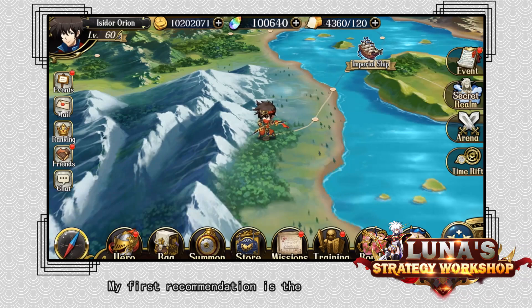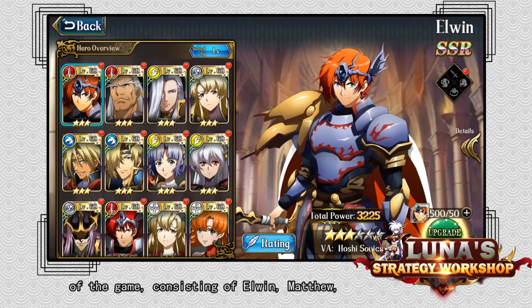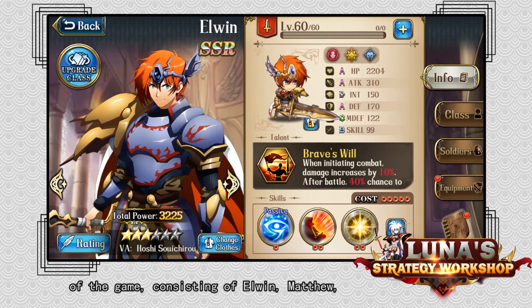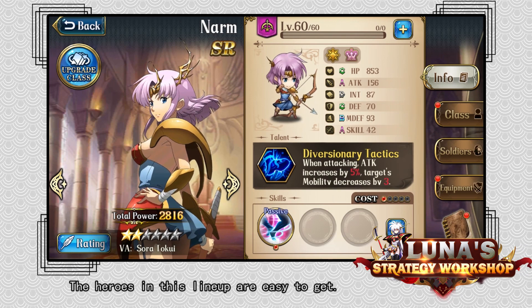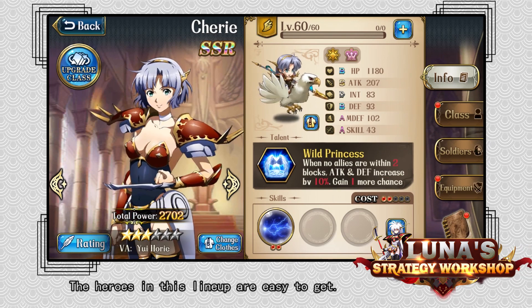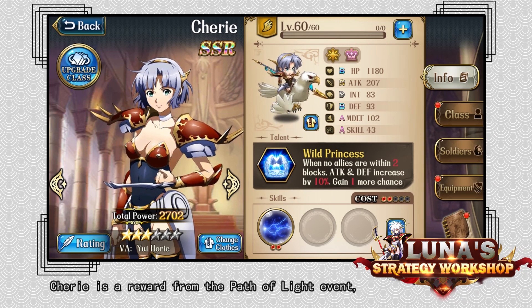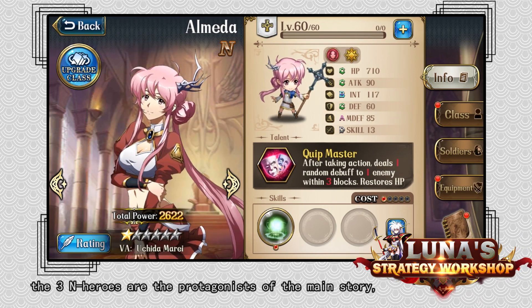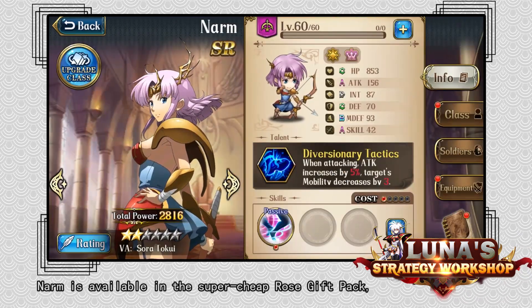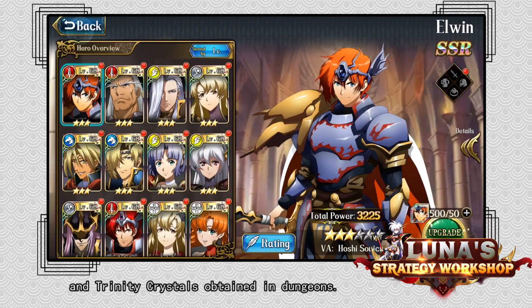My first recommendation is the 3N Hero lineup, suitable for the early stages of the game, consisting of Elwyn, Matthew, Grenier, Cherie, Almeida, and Narm. The heroes in this lineup are easy to get. Cherie is a reward from the Path of Light event. The 3N Heroes are the protagonists of the main story. Narm is available in the super cheap Rose Gift Pack, and Elwyn can be summoned with Trinity Vouchers and Trinity Crystals obtained in dungeons.